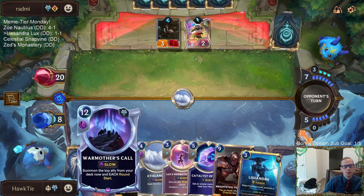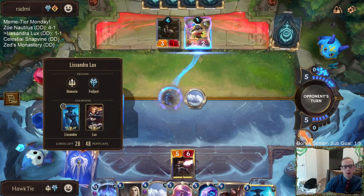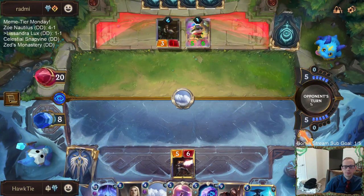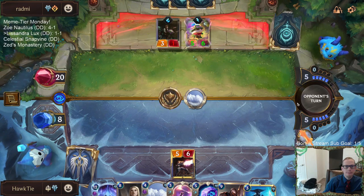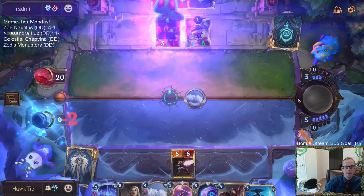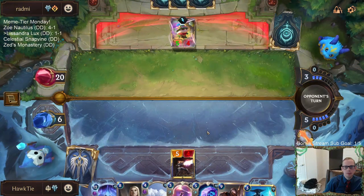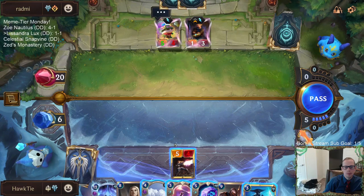War Mother's Call puts a top ally from your deck into play — those Puffcaps just go away if there are Puffcaps on the card, because you don't draw them, you only draw Puffcaps. Time for a true display of skill. I never use my goggles either.